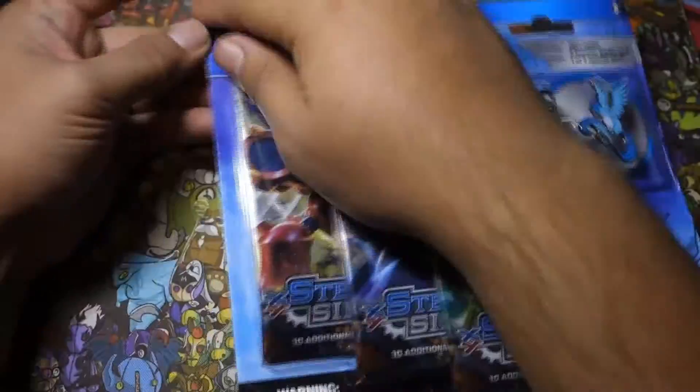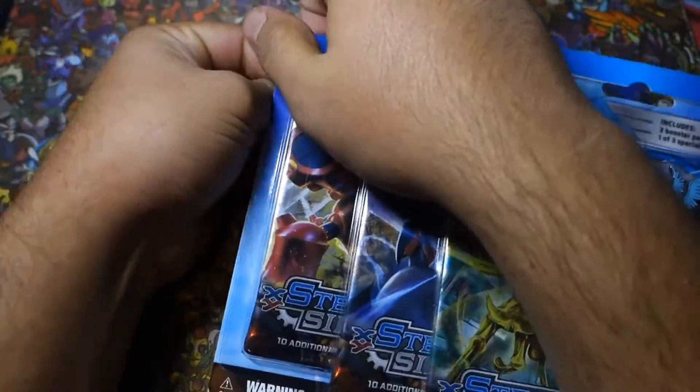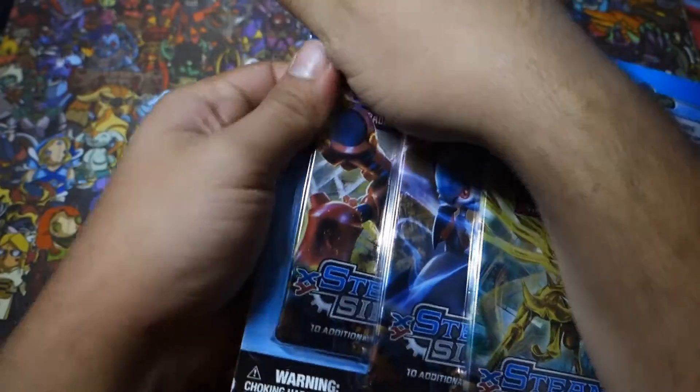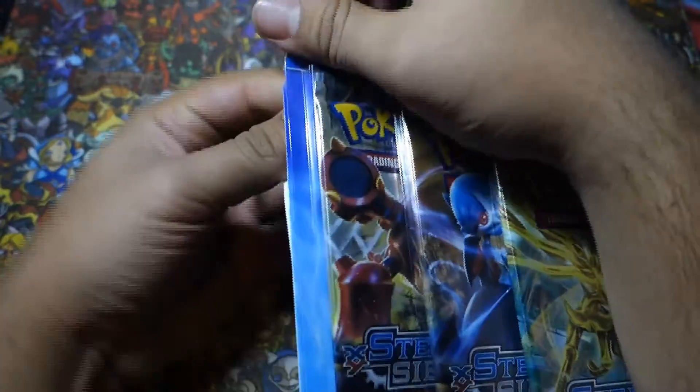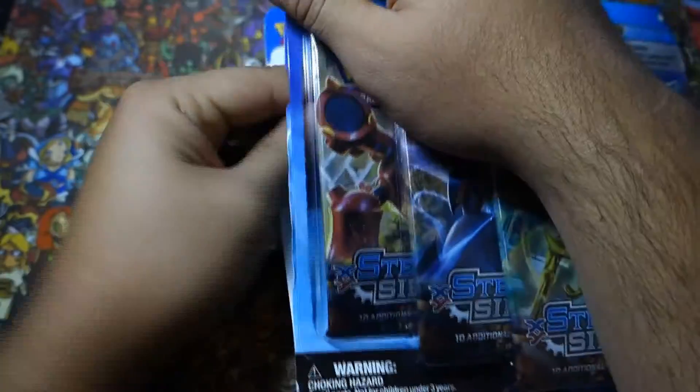Let's get started! Let's go ahead and open up this little Articuno pin blister. Hopefully we can pull an EX — a full art would be nice — but out of three packs even just a holo would be great too. Let's go ahead and do that.